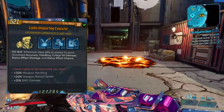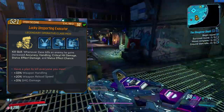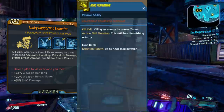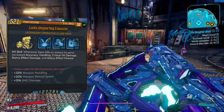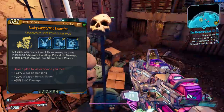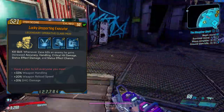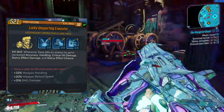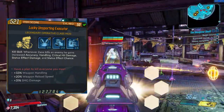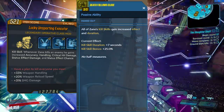I even got increased SMG damage, reload speed, handling, and action skill duration after a kill with this class mod — it boosts Good Misfortune, but that's not needed with Calm, Cool and Collected and you can get class mods without that boost. The best thing about the Executor class mod is that you get a bunch of kill skill bonuses: increased accuracy, handling, critical hit damage, status effect damage, and status effect chance after every kill, which should be enhanced further with Death Follows Close, though there are no exact numbers to test this.